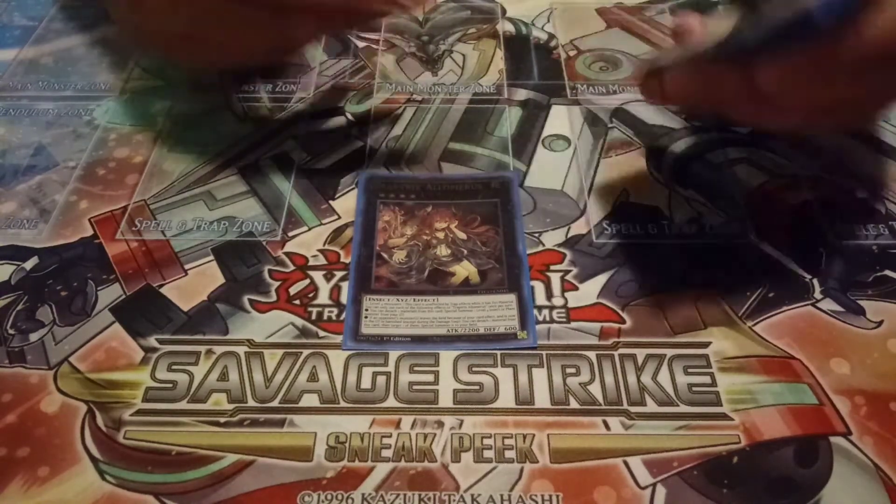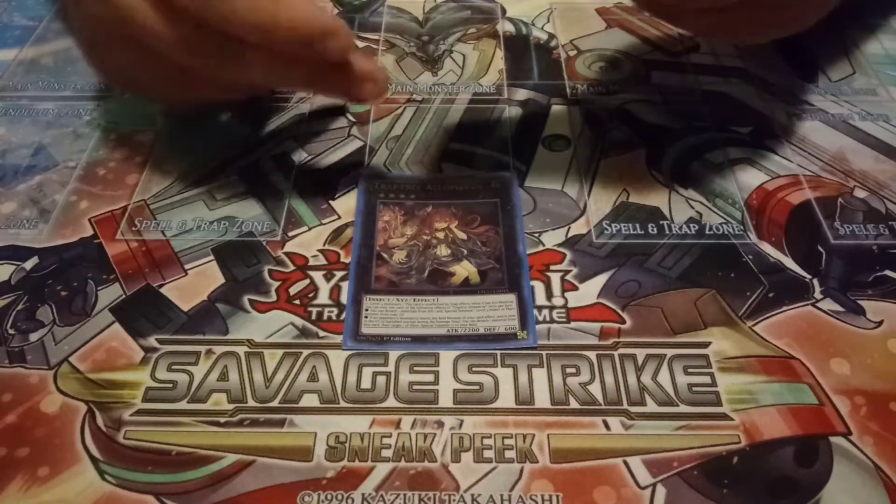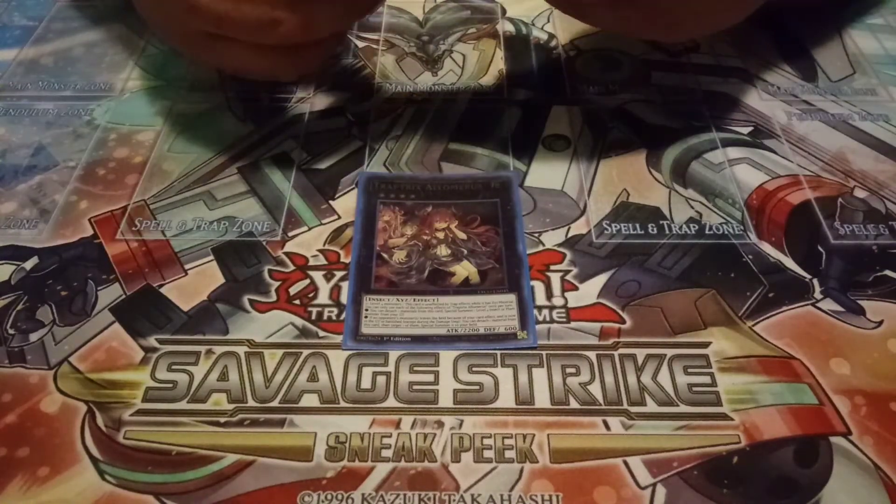You could also use the XYZ effect to steal some potent stuff that you used your Trap Holes on if you really want to.